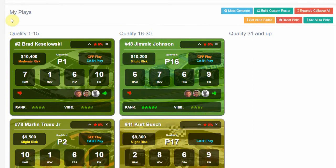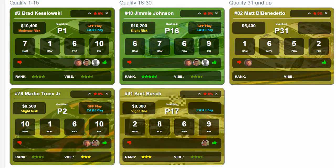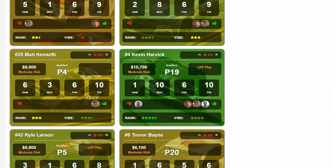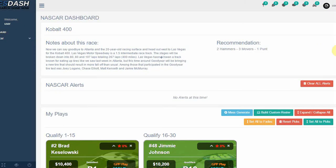Scrolling down, we come to our main dashboard — the My Plays section. Heading into every slate, our experts determine which drivers should start as plays. Scrolling down further, there's a separate section called Fades for drivers you should be fading. If you disagree, this little arrow button in the top right corner will move a driver from Fades up to My Plays. Likewise, if there's a driver up here you don't want exposure to, you can hit the X and they'll pop back down to My Fades. You still have the ability to make your own choices. And if you mess around too much and want to reset, there's a reset picks button that sets it back to the original expert recommendations.